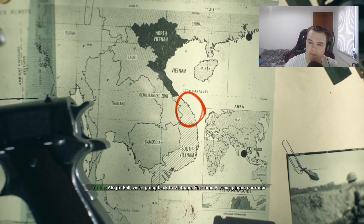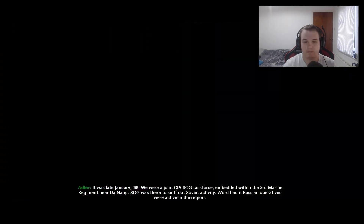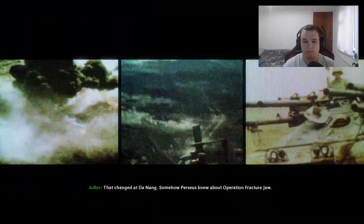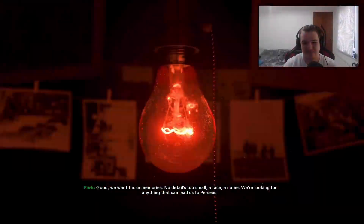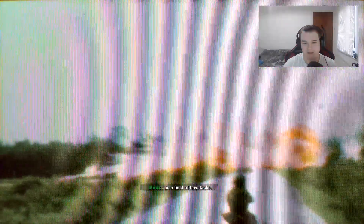Bell, we're going back to Vietnam. First time Perseus pinged our radar. It was late January '68. We were a joint CIA SOG task force embedded within the 3rd Marine Regiment near Da Nang. SOG was there to sniff out Soviet activity. Word had it, Russian operatives were active in the region. Perseus had no known presence in Vietnam - that changed at Da Nang. Somehow Perseus knew about Operation Fracture Jaw. That one sure went sideways. We launched out of Camp Hanson. We're looking for anything that can lead us to Perseus - this feels like looking for a needle in a haystack. In a field of haystacks. It's so much like BO1 with all the quick images and the flashes, trying to go back into your own memory.